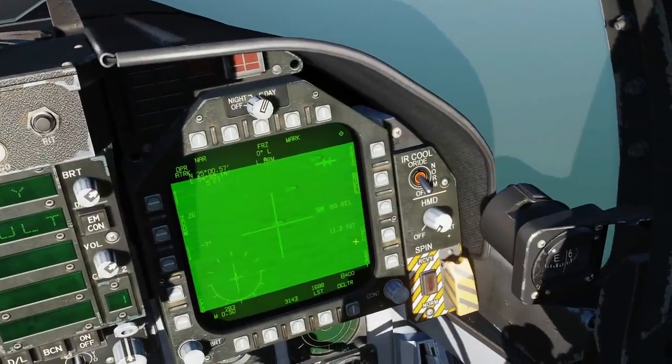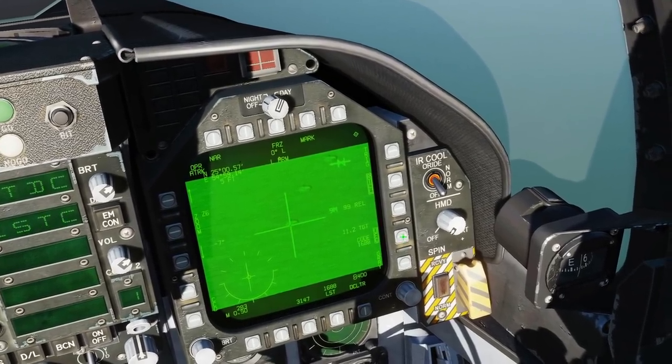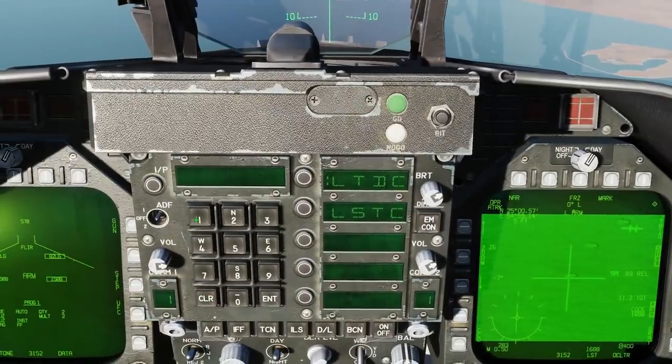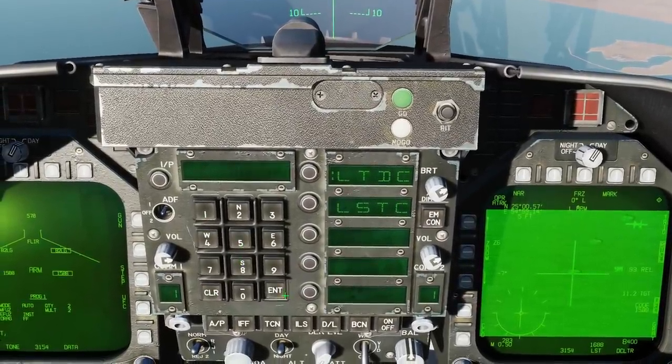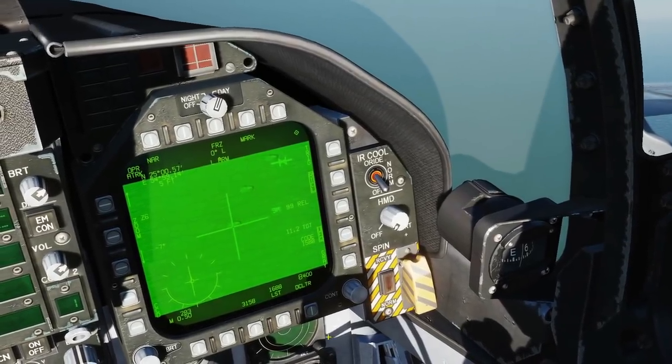Next, the targeting pod. The code does not match — the T-Pod is set up for 1688. So, targeting pod, UFC, laser designator. I'm going to clear that and make it 1588. Enter. Let's check that this now says 1588 and it's not flashing — and that's correct.